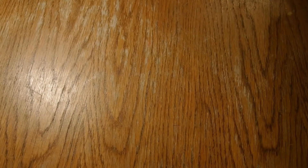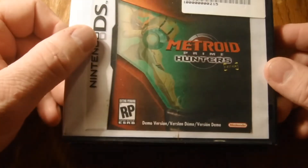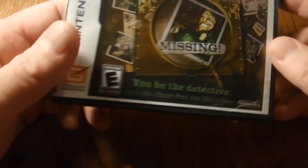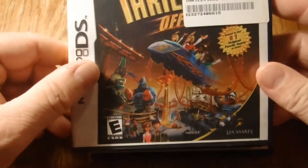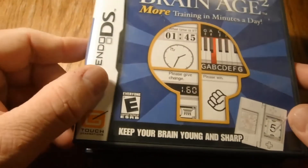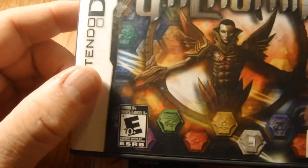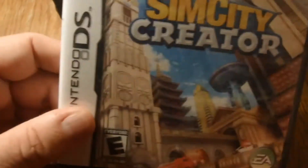And then we have our cased games: Left Brain Right Brain, Animal Montana, Metroid Prime Hunters, Napoleon Dynamite, Mystery Case Files Millionaire, Thrillville, Ping Pals, Brain Age 2, Puzzle Quest, Galatrix, Igor, Duckamuck, Whack-A-Mole, and SimCity Creator.